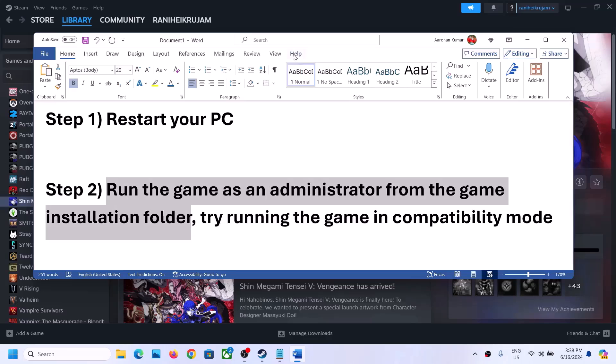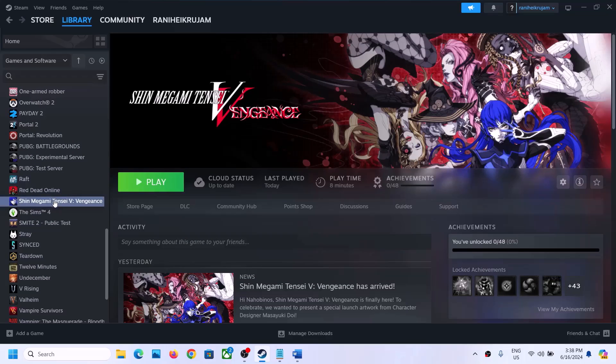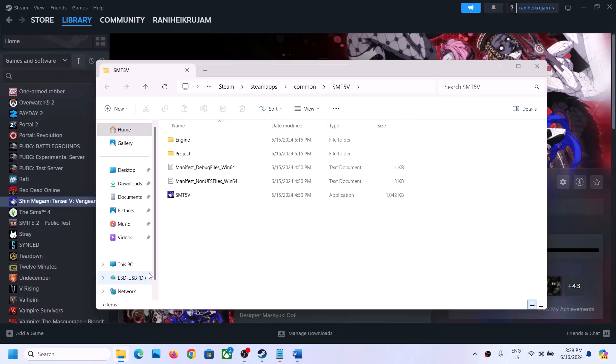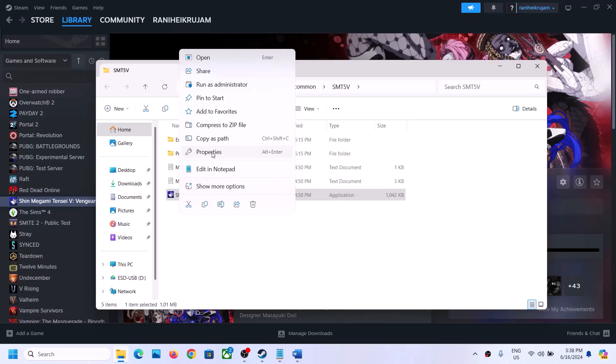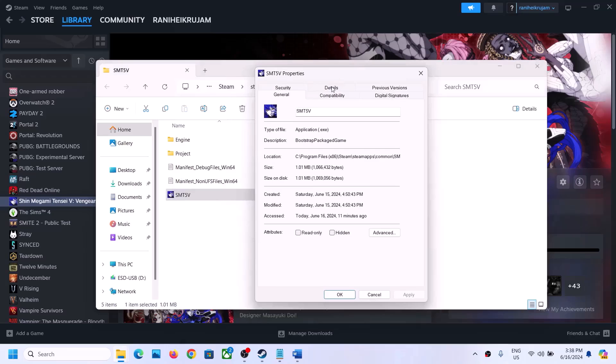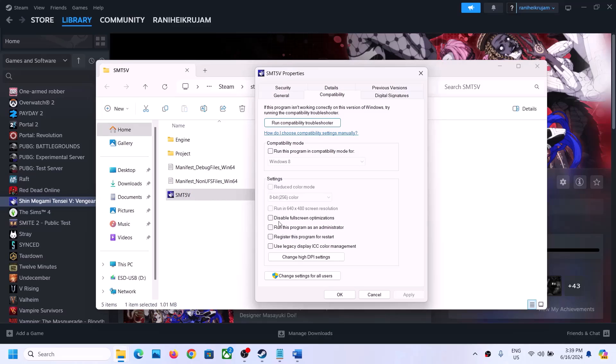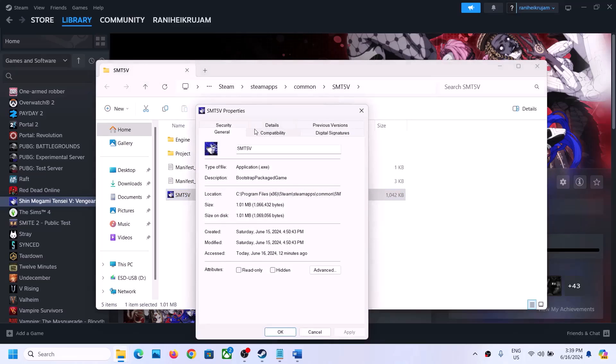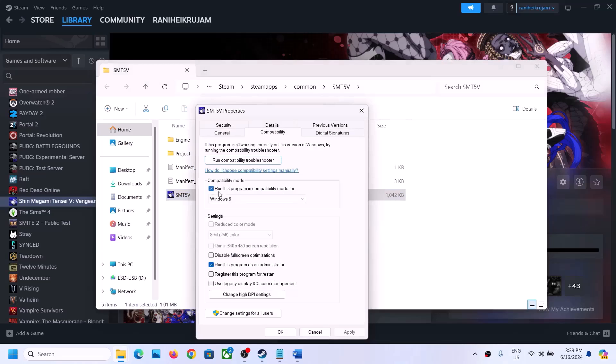The next step is to run the game as an administrator from the game installation folder. Right-click on the game, select Manage, then click on Browse Local Files. It will take you to the game installation folder. Right-click on the game exe file, select Properties, go to the Compatibility tab, and put a check on the box which says Run this program as an administrator. Hit Apply, click OK, then double-click to launch the game.